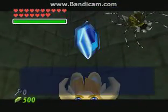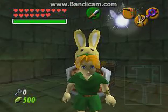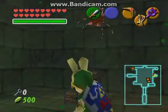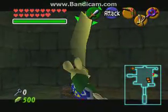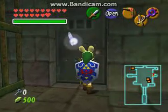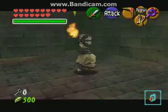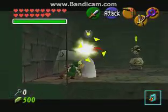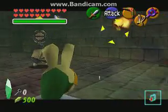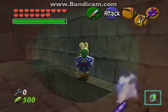Let's see what's in here. Blue rupee, but the real prize is that skulltula. And dead. There we go. Now we get out the same way we came in. And the fire keese and the BMOs are back, of course. Die. Okay, I'm actually just going to try to avoid the BMOs — I don't feel like killing them again.